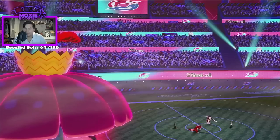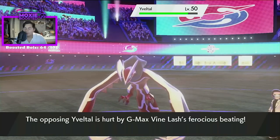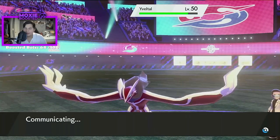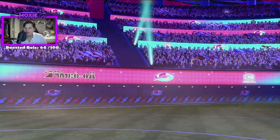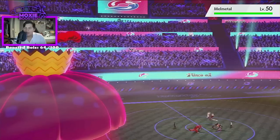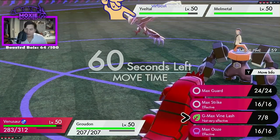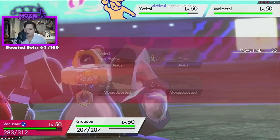We've got options here and they're not terrible options. Yveltal's a little bit annoying — I really want to avoid a Weakness Policy if that's the set. You can never really tell, at least not initially. I hate Melmetal — I don't like Melmetal, I think Melmetal is a bad Pokemon. Actually I really love Melmetal so much, but I'm gonna pretend like I don't for a second.